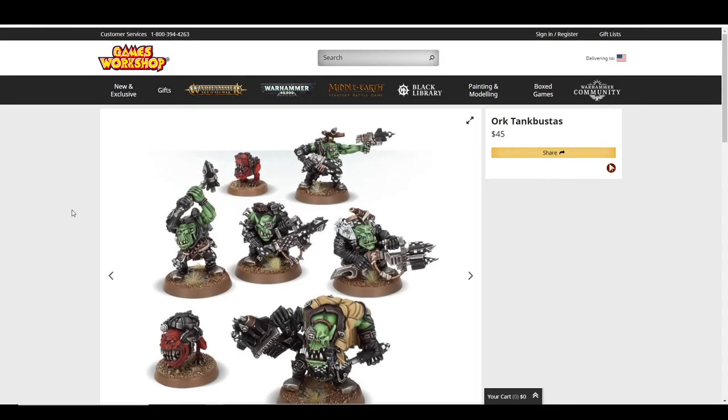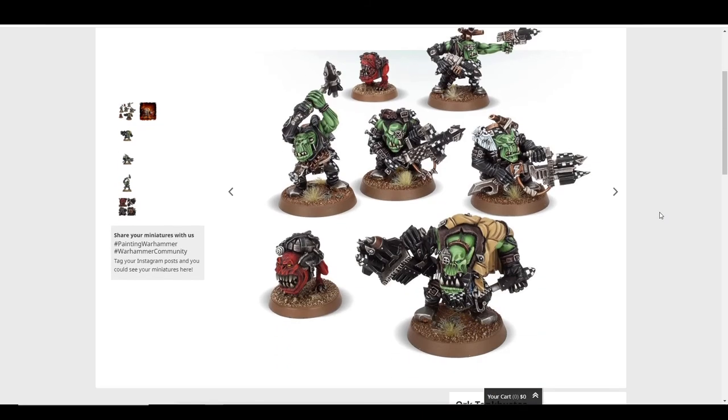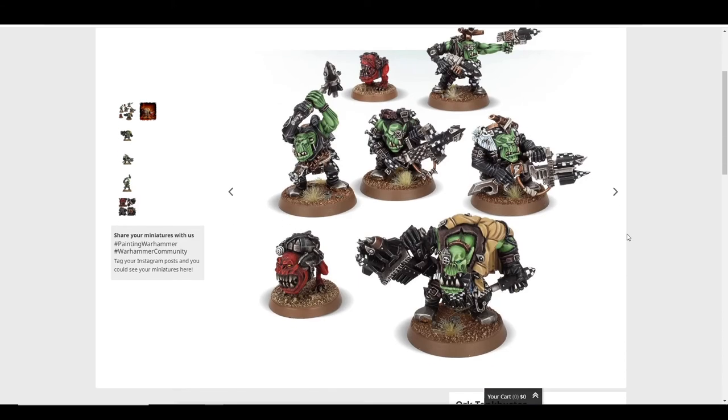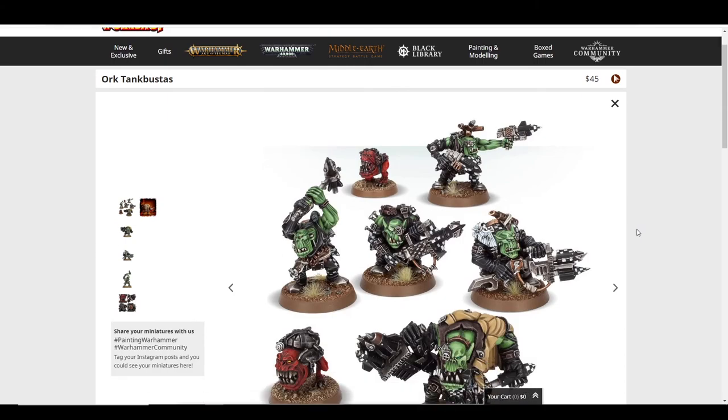Tank Bustas, on the other hand, are very old and very expensive — $45 for five guys in old resin. That's a big reason I don't have them. They're cool and wacky with rocket launcher tubes, rocket pistols, and the tank hammer — just a missile on a stick. This Squig is hilarious but looks kind of dire. Most people I know who use them make them out of parts and bits from other kits and use generic Ork Boyz. If these were around $30, maybe, but not at $45.